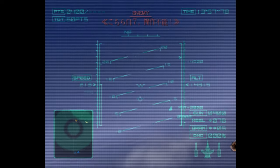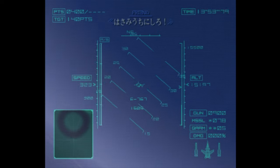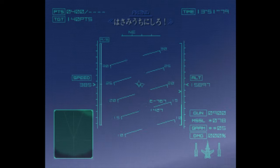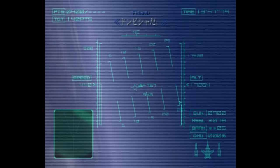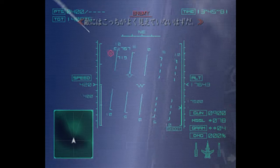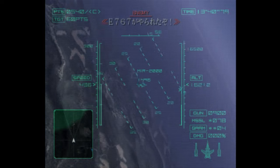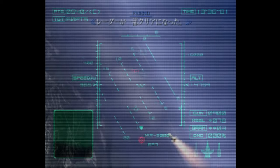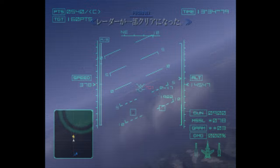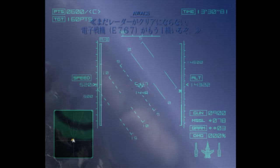Flight-7 here, I can't control it. You shouldn't be able to see us. They got the E-767s. The radar is still jammed. There must be another active electronic jammer.